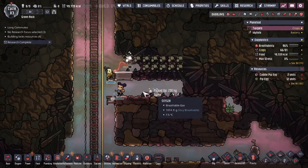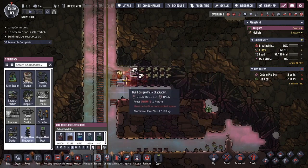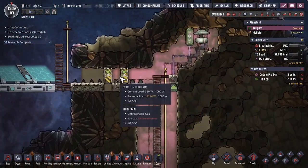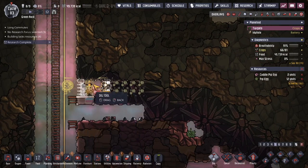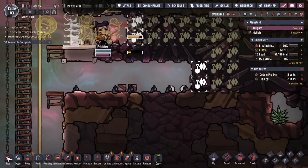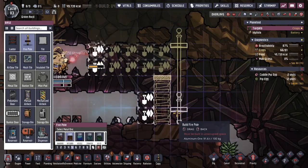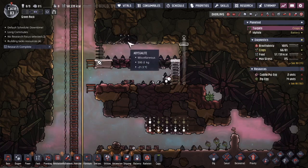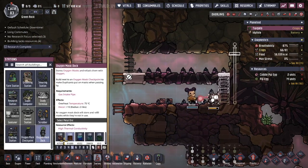Construction over here has started. I want more than five stations like I had last time — I might even make it so all eight dupes can get to the top if they want to. There may be certain surges of activity to do construction up here. I need eight tiles plus two more if I want to have a ladder and a fire pole. Now that I've got this carved out a bit, I can put in oxygen mask stations.